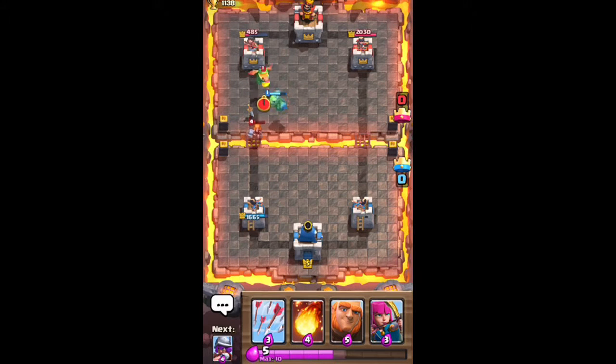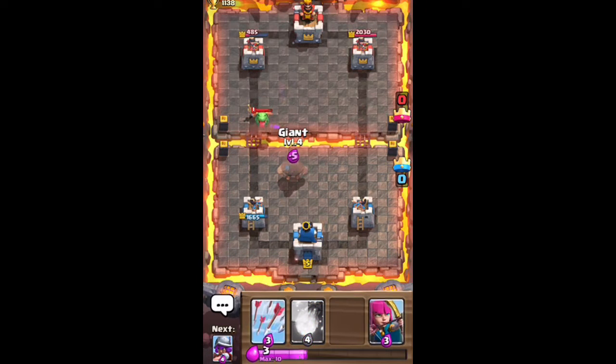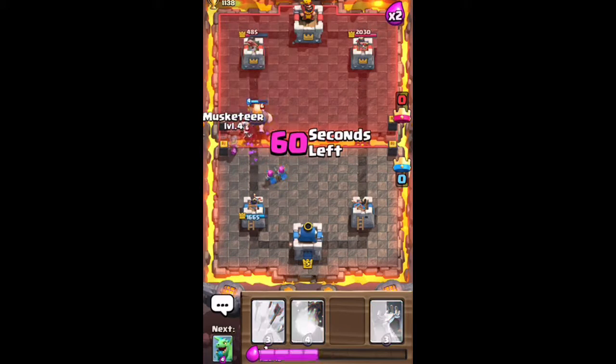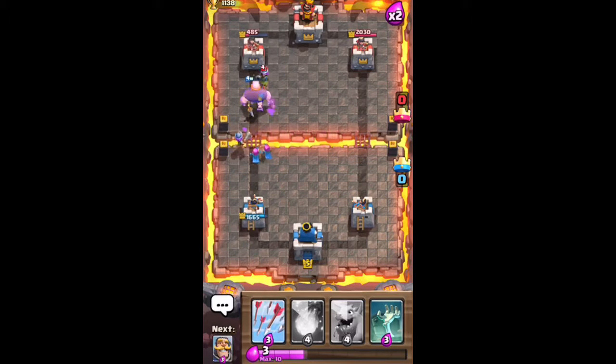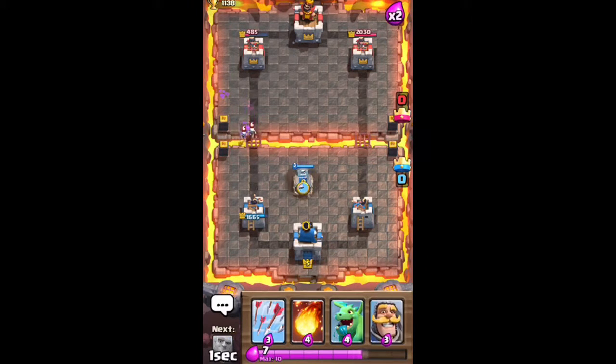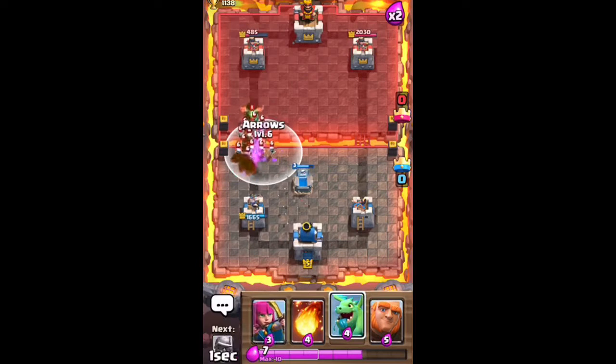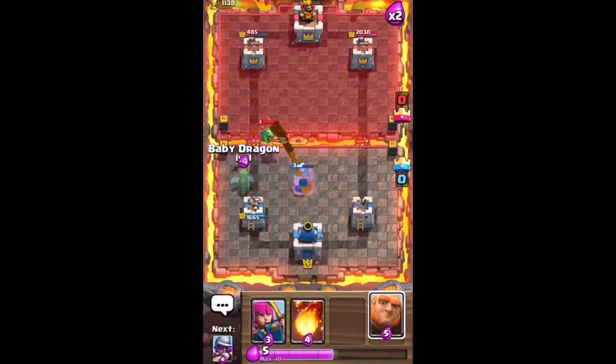I have a knight and baby dragon coming down the lane and they're going to take care of this valkyrie pretty easily. He drops a baby dragon and they duke it out until my baby dragon dies. I drop a giant to distract his baby dragon while my archer tower and crown tower do work on it. My archers are taking out the skeleton army so my giant doesn't die too quickly. I drop my arrows here to take out the skeleton army because I haven't seen a goblin barrel in a while.